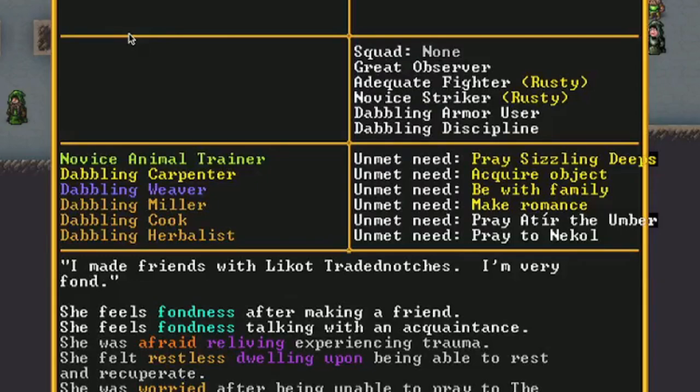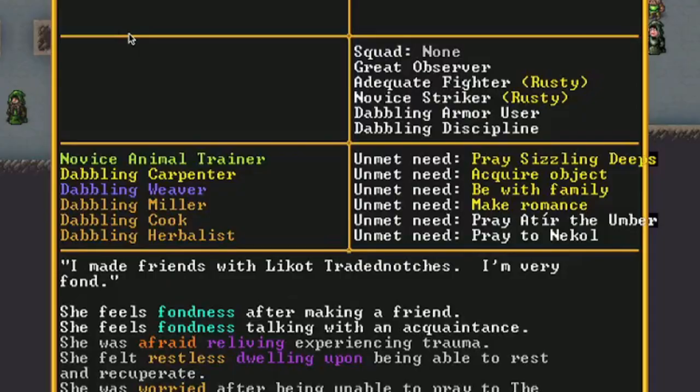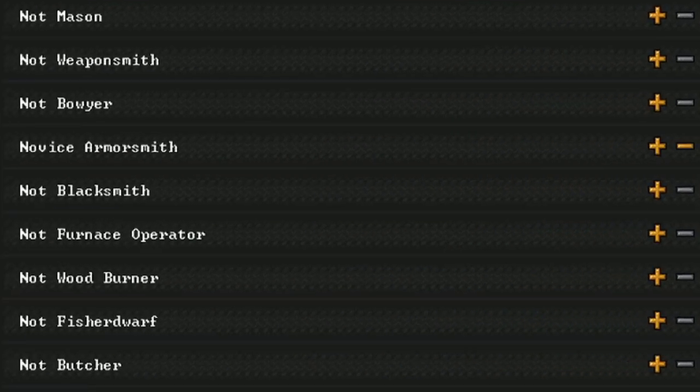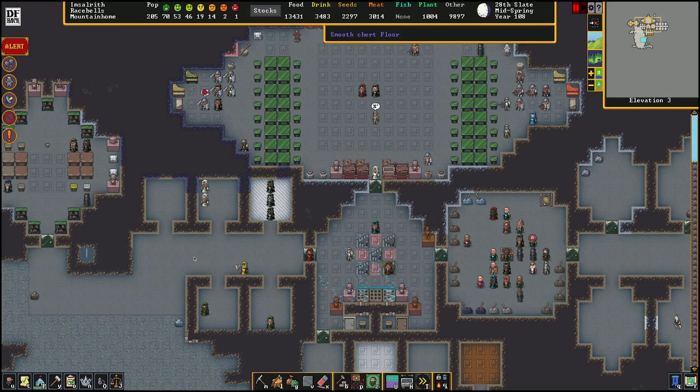Although I'm not 100% sure if novice is the exact limit — if you know for sure, feel free to comment down below. When embarking, you can add at least one point to make someone a novice. So once you have the initial skills that you want for your first dwarves, it might be worthwhile to add a couple of novices here and there, just so you can have people training your dwarves in your guild halls.